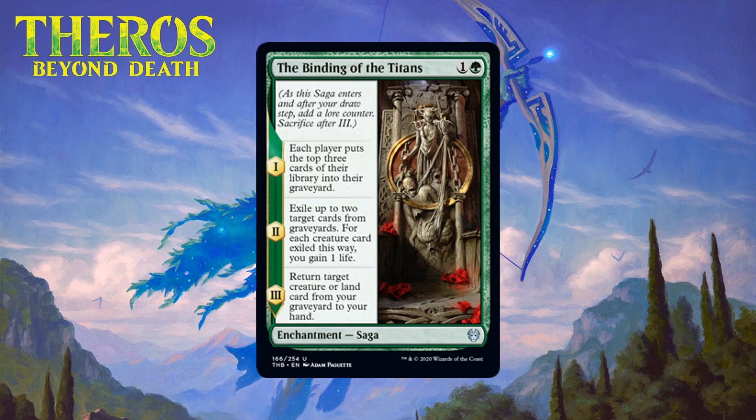Next up we have Binding of the Titans, which for one generic and a green is an uncommon enchantment saga. Chapter one mills each player's top three cards. Chapter two exiles up to two target cards from graveyards, gaining one life for each creature exiled. Chapter three returns a target creature or land card from your graveyard to your hand. This is kind of like a super slow green anticipate, but better — it's an enchantment in a set that cares about them, and it both loads up and gets value from your graveyard. You probably never cut the first copy from a green deck, but it's nothing incredible. I think it's just a C.